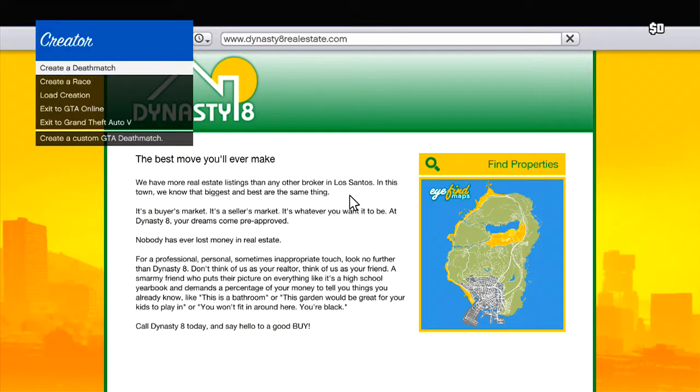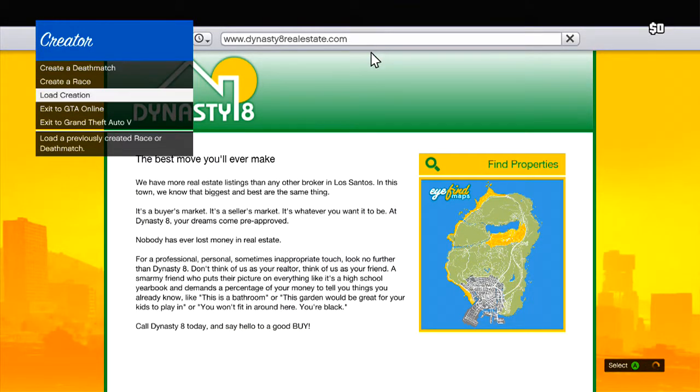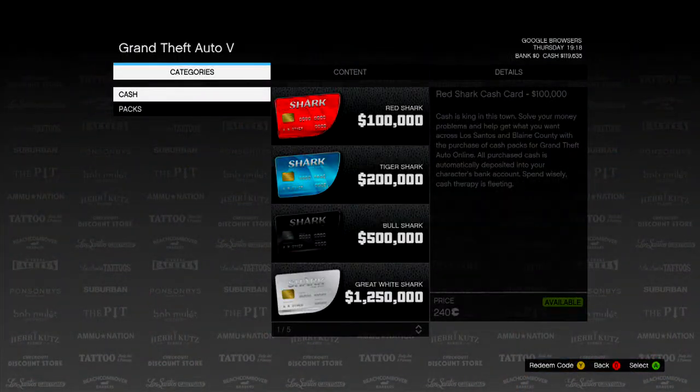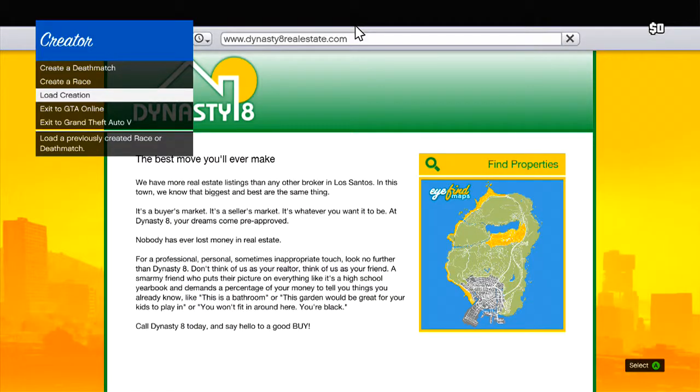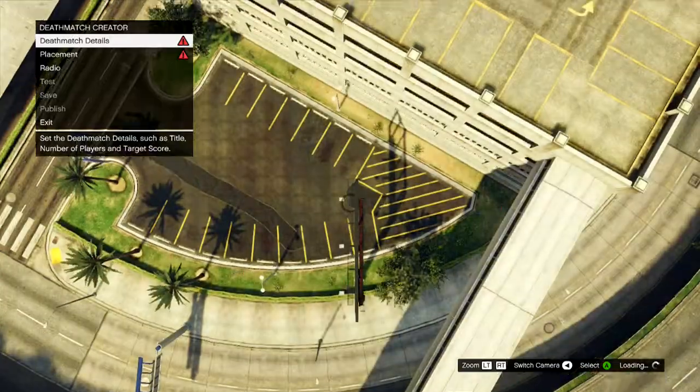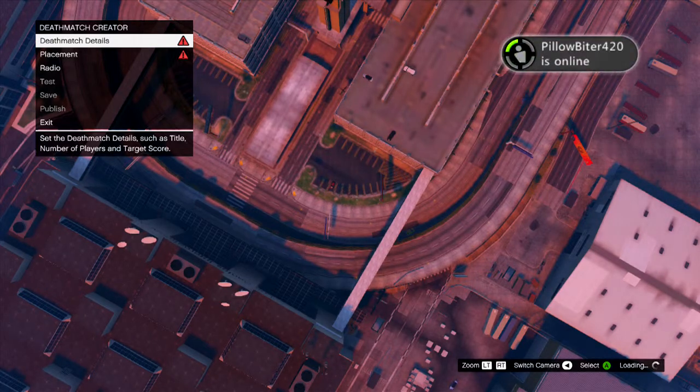Next it's gonna bring you back here. Just wait a couple seconds for the Xbox games to load up. Once the screen loads up just hit B, create a deathmatch, go to deathmatch. If it's done right it'll resume back to the normal time like I just did here.